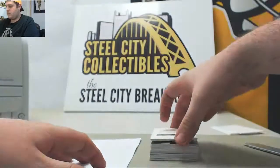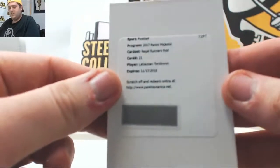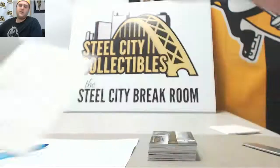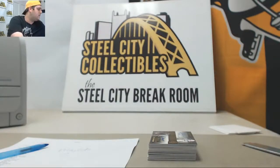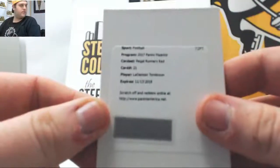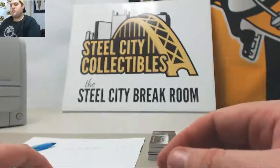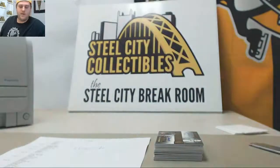Starting us off — Regal Runners Red, LaDainian Tomlinson. I'll have to find out where LT is in this break and what team he's on. He is with the San Diego Chargers in here, card number 21. That's San Diego, so that is AFC West — Devin F gets the first hit: San Diego, LaDainian Tomlinson.